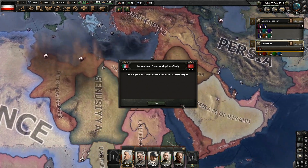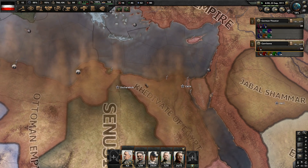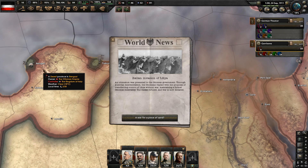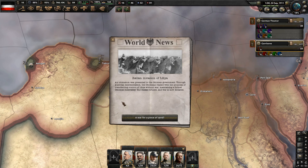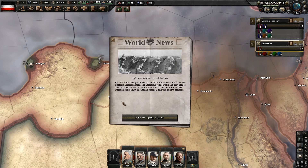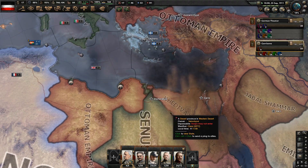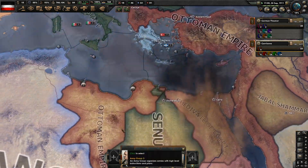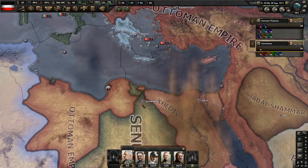The world events unfold — the Ottoman Empire controls all of North Africa here, and Italy seems to have made a landing in Benghazi. The Italian invasion of Libya: an ultimatum was presented to the Ottoman government through Austrian intermediation. The Ottomans replied with a proposal to transfer control of Libya without war, maintaining formal Ottoman suzerainty. The Italians refused, and war is now declared — a war for a piece of sand. A lot of these wars resolve themselves — the Italians will invade and change the map quite a bit.